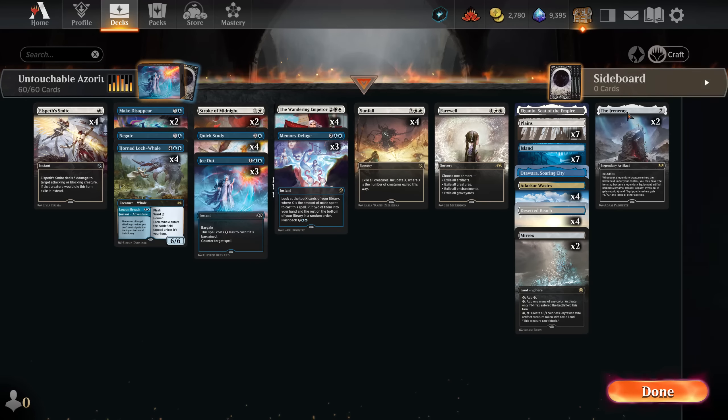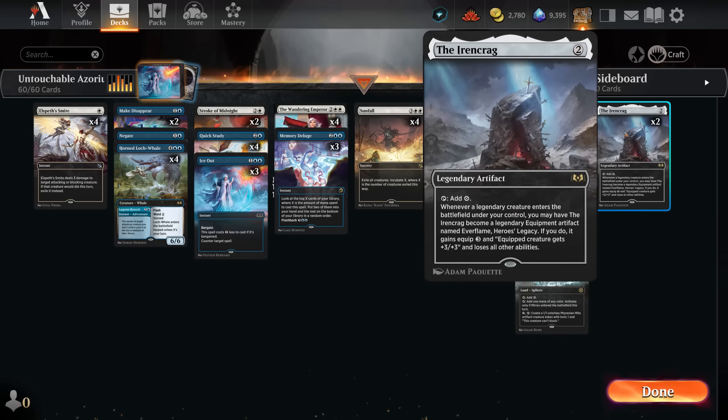Hello everyone, it's Sloth here and today we have an absolutely amazing deck. I guarantee if you are a control player you will love it, because it's aimed at absolutely destroying aggro decks. Even though this isn't the deck for today — it was from two days ago — I wanted to share that we created meta again. This seems to be the only Esper that is consistently beating the meta, and now let's go back because I think today's deck can also be meta.